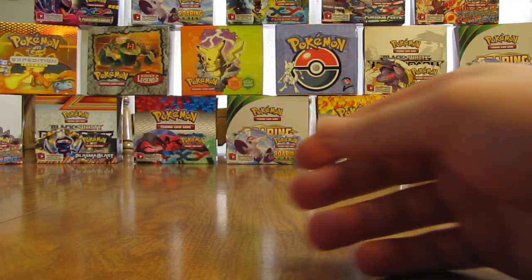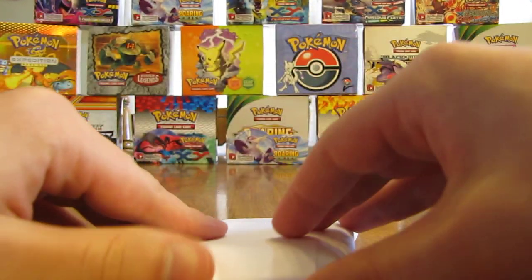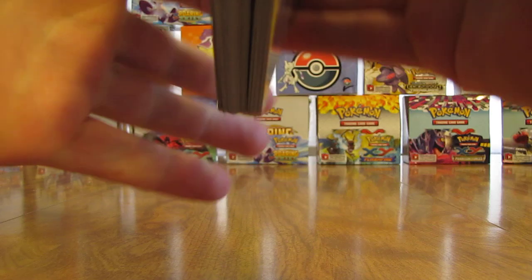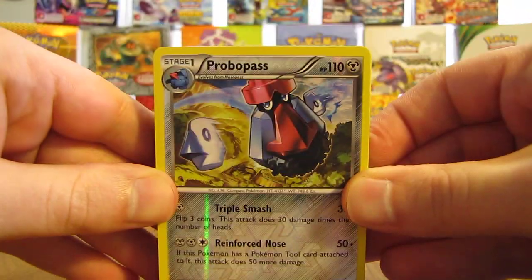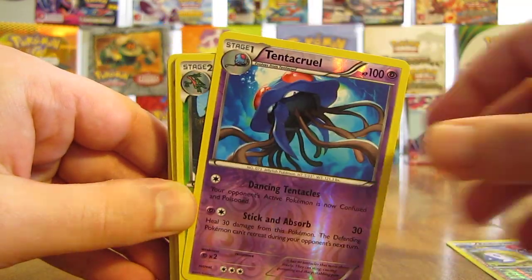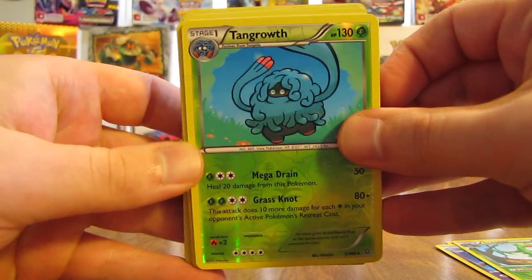We'll open the one that says open first — reverse rares. There's quite a few in this little stack. No tape on this one, surprisingly. Definitely hard to rip open. You really don't need to do too much packaging-wise when you send cards in the mail — I just wrapped it in computer paper one time, don't even need tape. Several cards in this stack, all rare reverse hollows according to the label. First one: Probopass. There's a Tentacruel. Sceptile. Tangrowth. Very exciting here.